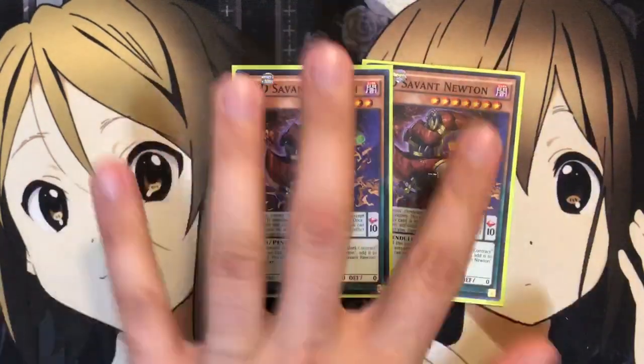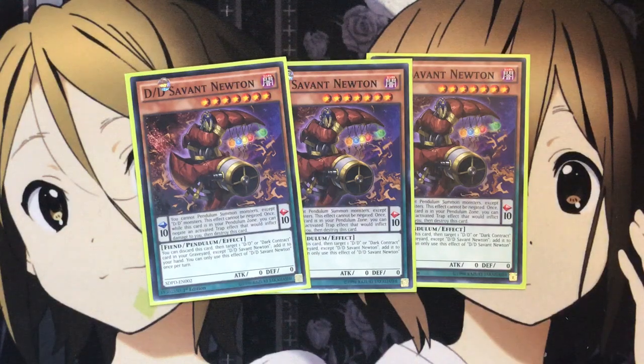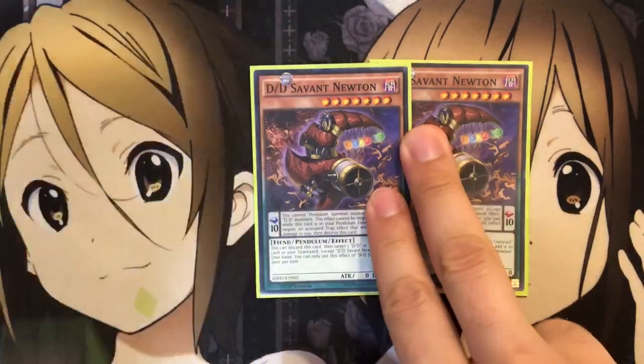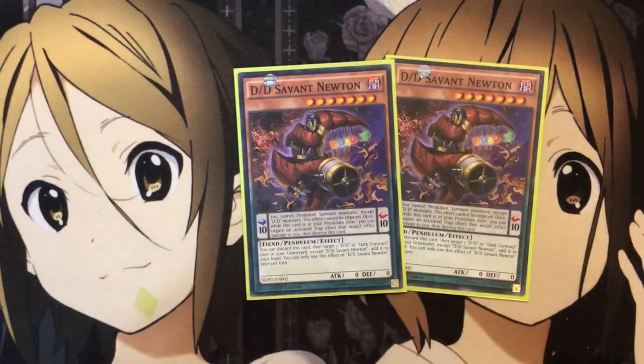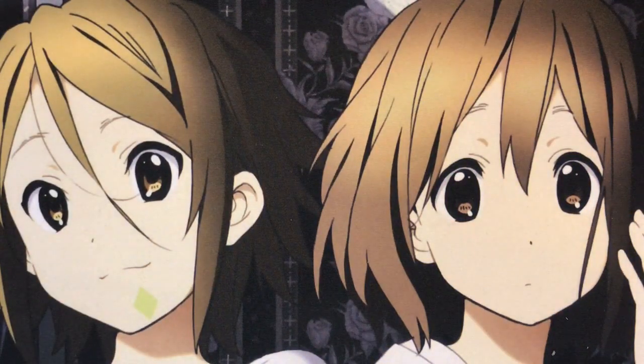And also three DDD Savant Newton. With this card it is your big scale that you'll go into. It also has a discard effect to target one DDD or Dark Contract in your graveyard except for Newton and add it to your hand. You can only use this effect once per turn. Now one thing you could do is swap this out for two Newton, and then add One for One into the deck for the spell lineup, just so you can have faster searches with your Kepler — that's kind of the choice of the player, since we are going off of a big monster lineup with this build.